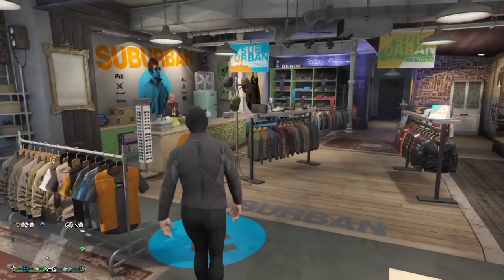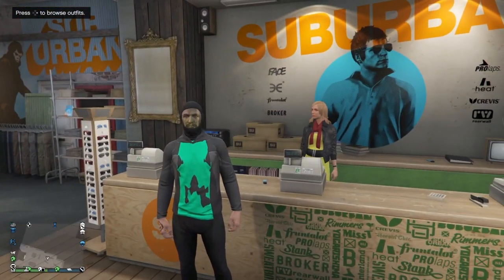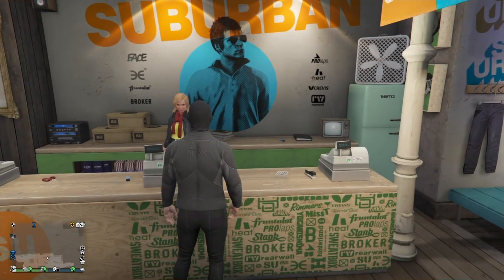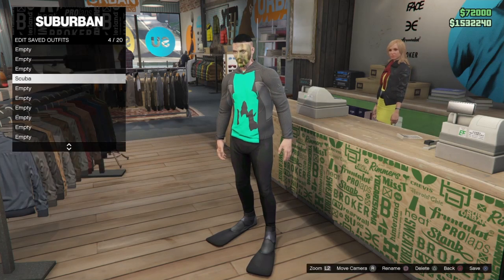The first thing you're going to do is go to any clothing store on the map. Now this will delete all your outfits, so keep that in mind before we start — it will delete all your outfits. What we're going to do is go to the Outfits section, go to Saved Outfits, and delete every one of our saved outfits.